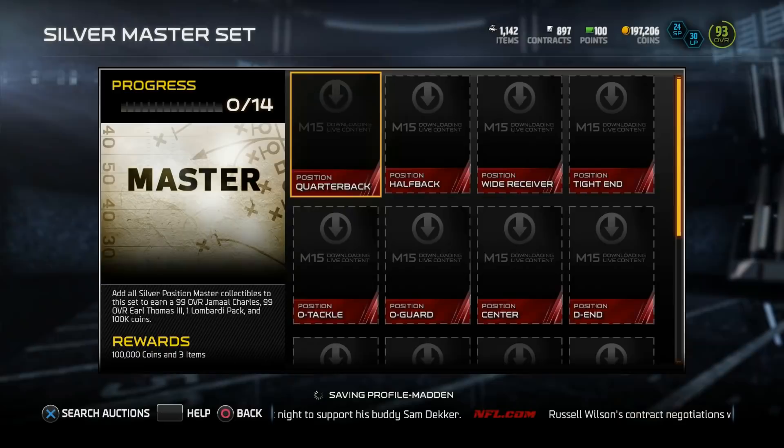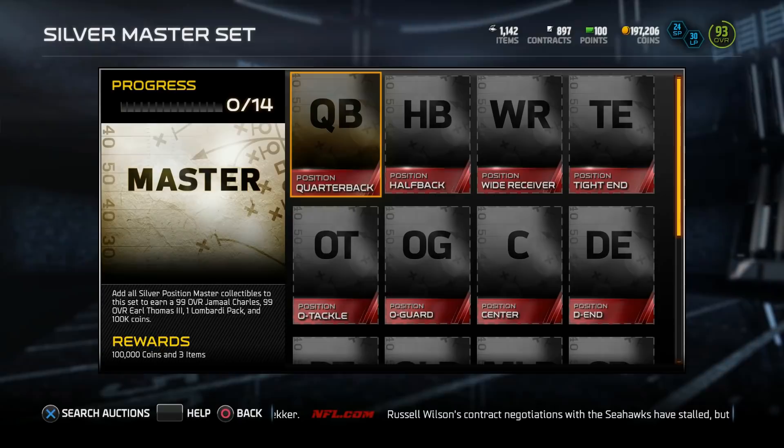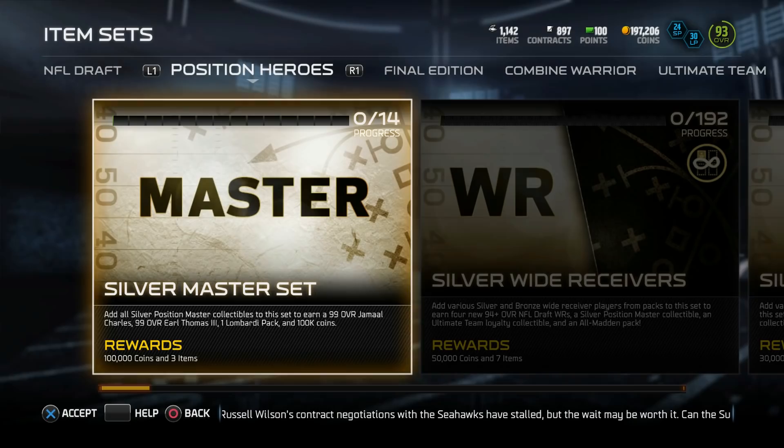What all goes in this set? Is this an easy set to do? Oh, you gotta do all those other sets to get these collectibles. It's a pretty tough set to do, but a 99 Jamal Charles and Earl Thomas — that's pretty dope.